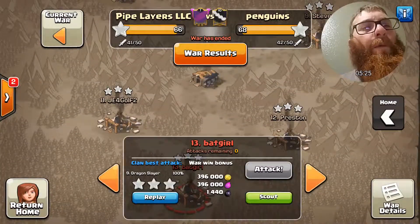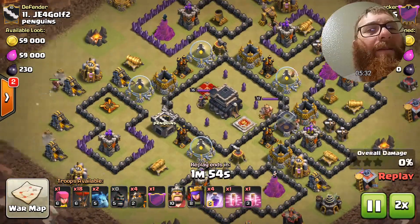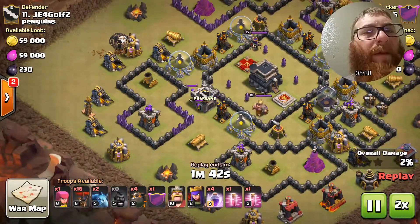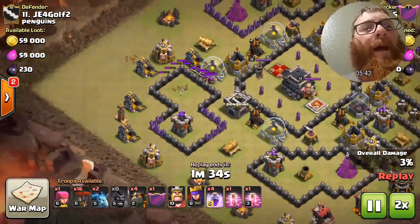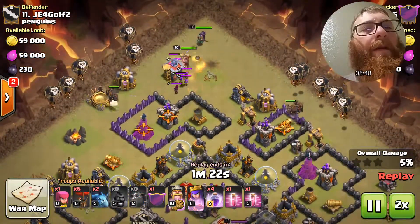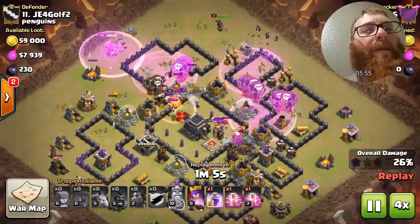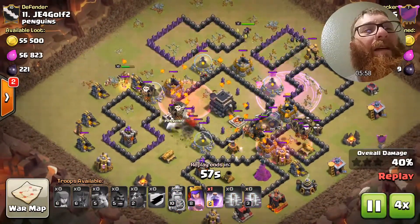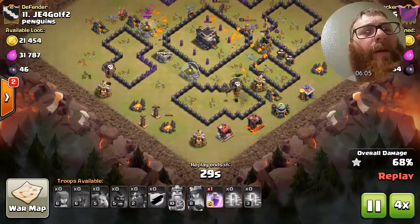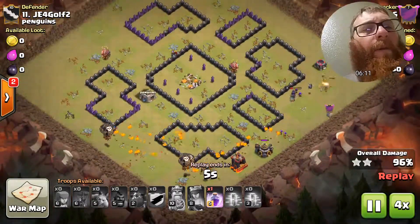Now we're going to check out another attack. It looks like he attempted to use the hog rider to lure but was prevented by those two annoying Teslas. He sends in the balloons wisely to pull the clan castle lure, then pulls them up north with his heroes to destroy them. He spams in a few lava hounds backed up with supporting balloons and manages to absolutely steamroll this base. Very nice attack!